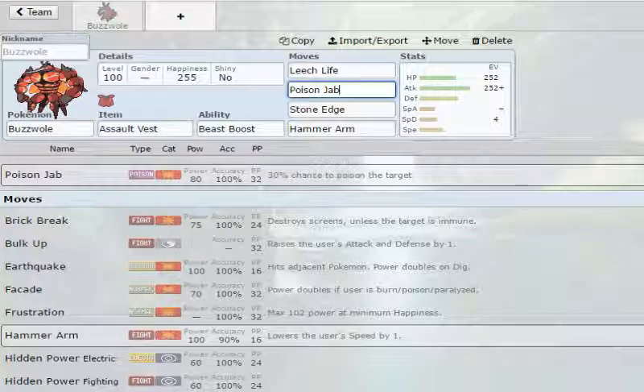We also run Poison Jab, which is another 80 base power, accuracy 100, 32 PP, with a 30% chance to poison the target. Poisoning is always good — this is good for those fairy switch-ins, grass switch-ins, you name it. This move is pretty universal.